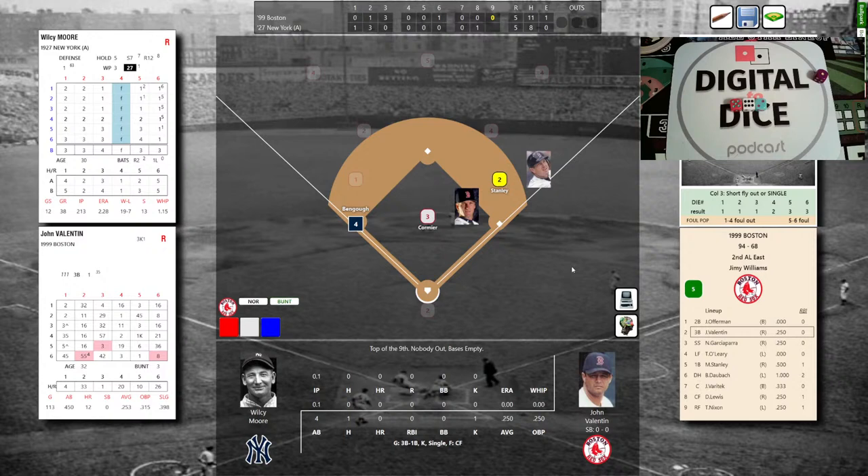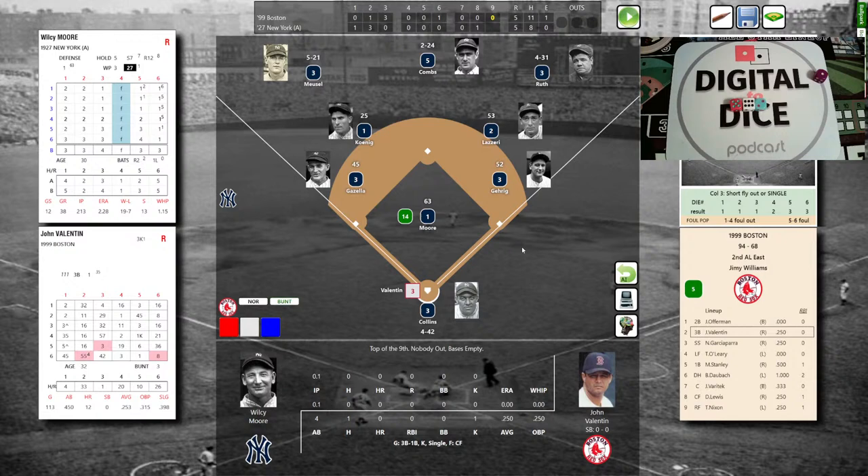New York makes a defensive substitution — Mike Gazzella will play third base, as Moorhart pinch-ran for Dugan and now Gazzella is in the game. What a game! Due up for the Red Sox: Valentin, Garciaparra, O'Leary — if anyone gets on, Mike Stanley. Moore on the bump. John Valentin — groundout, strikeout, single, and flyout; 1 for 4 — with a little pop, 12 homers.